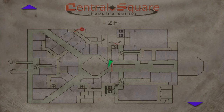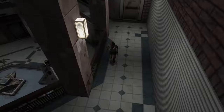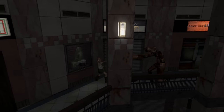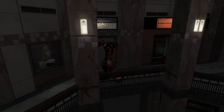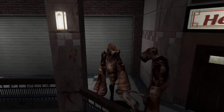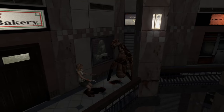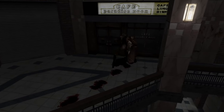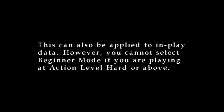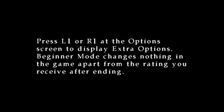First things first is Beginner Mode. An easy way to unlock it would be to come to this part of the mall. I'd recommend doing this on easy mode - apparently you can unlock beginner mode by playing on normal mode, but I personally have never been able to unlock it that way. Let these Closers kill you, then load a new game and keep dying in that same spot. Eventually this message will pop up: 'Beginner mode has been added to the extra options. When on, battles will be made even easier for the beginner. This mode is easier than the action level easy. You cannot select beginner mode if you are playing at action level hard or above. Press L1 or R1 at the options screen to display extra options.'